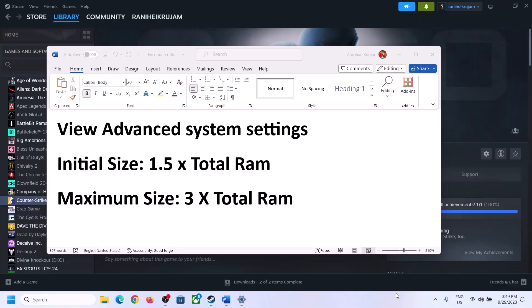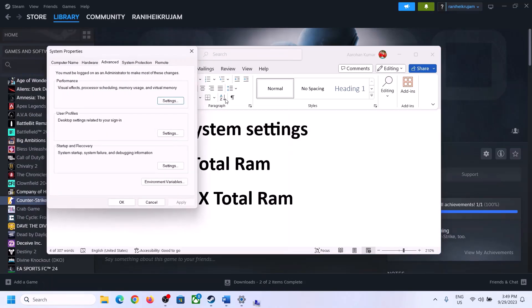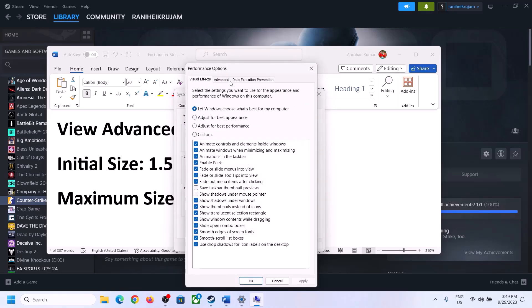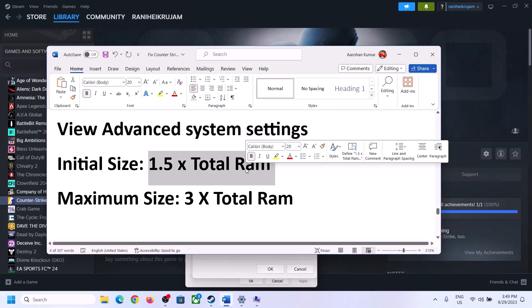The next step is to increase the virtual memory. Type 'View Advanced System Settings' in the Windows search box and click on it. Click on the first Settings button, go to the Advanced tab, and click Change. Uncheck the box which says 'Automatically manage paging file size for all drives,' then select the drive where the game is installed.